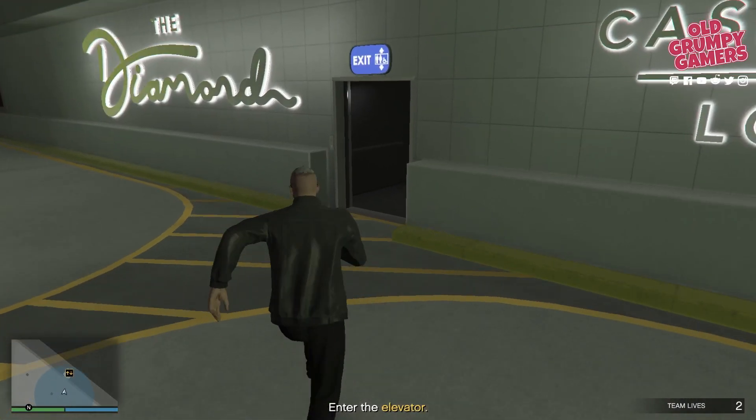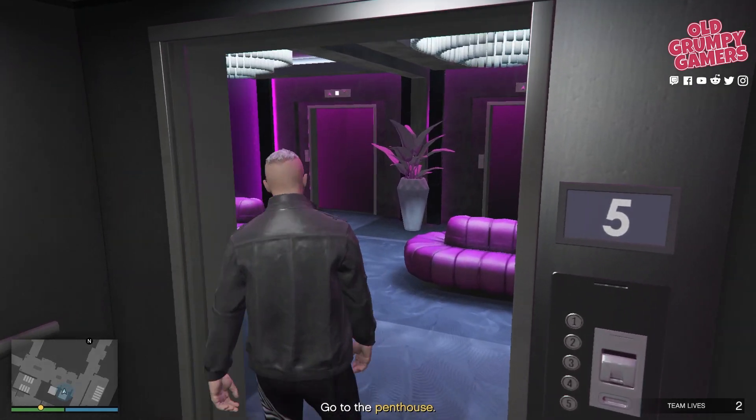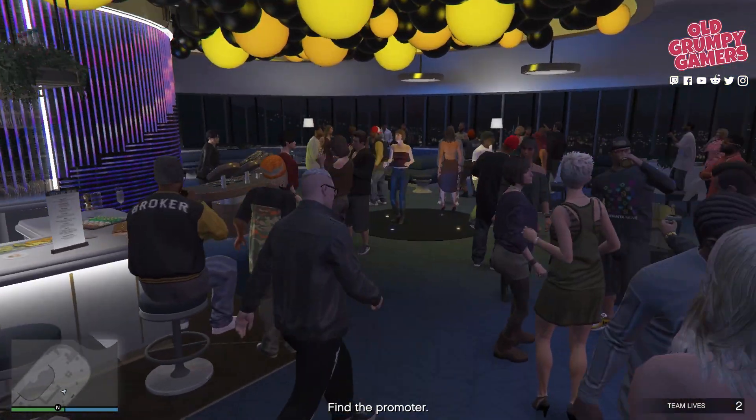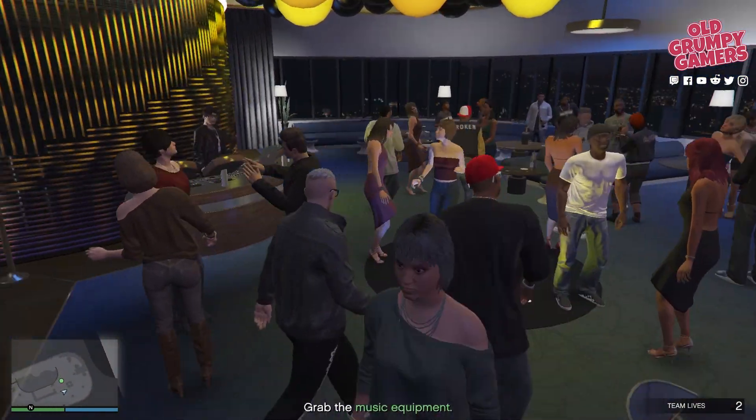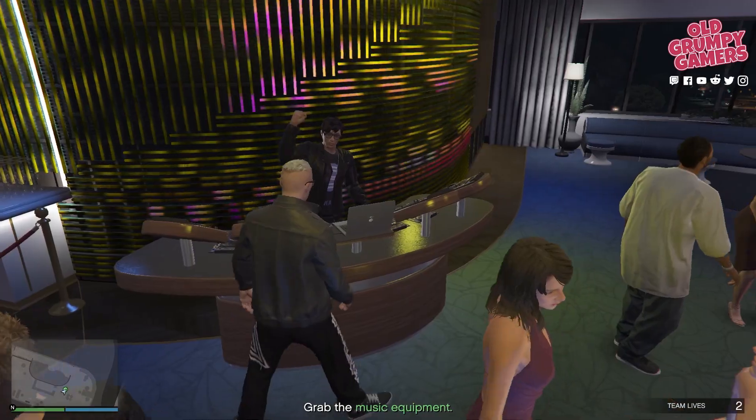Once you're there, wander up to the yellow marker for the elevator, and once upstairs casually wander into the party. Make sure you are not brandishing a weapon for this part. Walk straight through and into the main room of the Penthouse, then past the bar. Head over to the DJ and follow the button prompt to trigger the next bit.